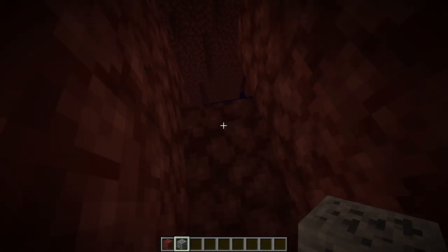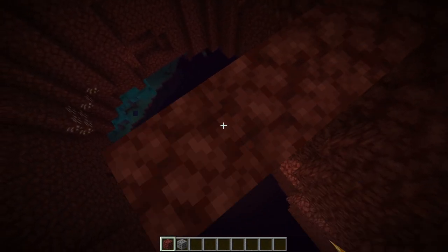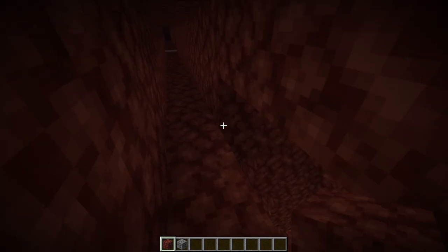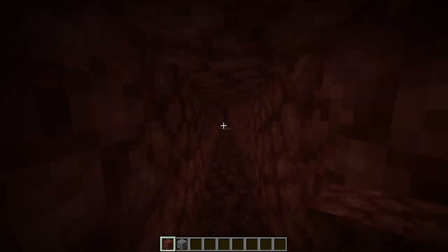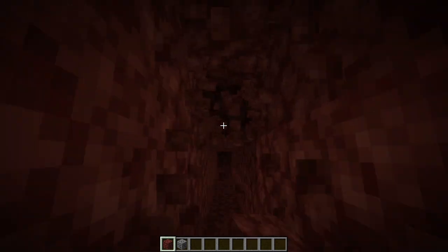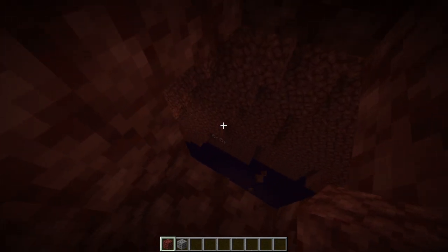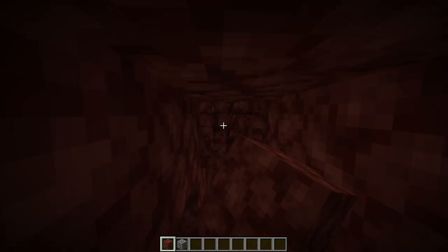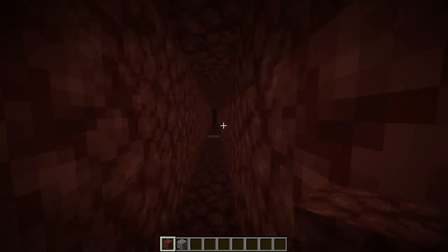If you stumble across a situation where there is a gap, just make a bridge over to the block and close it up. Also make sure that it is three blocks tall — that is required for the Endermen to spawn.